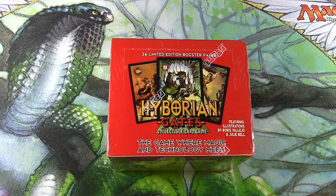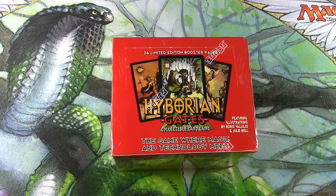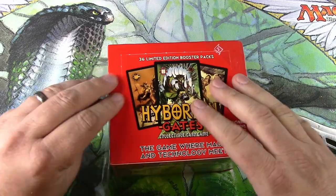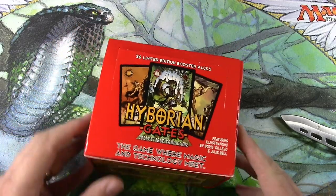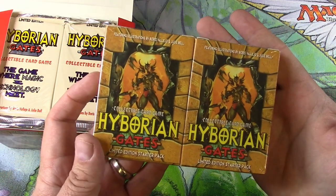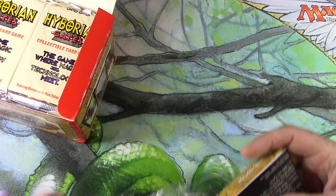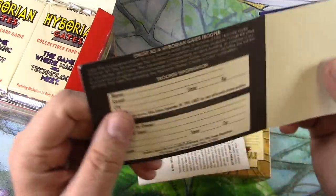Hey everyone, Tragic here with something a little different. I recently heard about Hyborian Gates from someone on YouTube and thought, let's check it out. Turns out full boxes of Hyborian Gates go for about $14 including shipping on eBay. In fact the seller of this box of 36 packs threw in a two-pack of starter decks with it. So let's open this up and take a look. Having never really heard much about this game, I wanted to just check it out blind and see if I could figure out how to play.